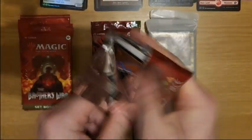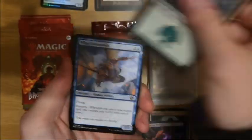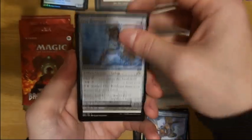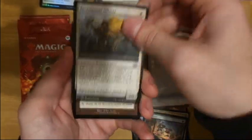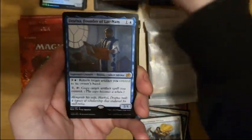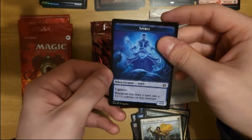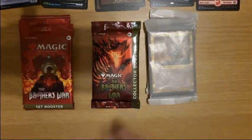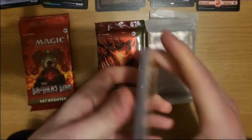The set also gives you access to older cards like Helm of the Host and Mox Amber. These cards give commander players who don't want to spend a lot of money trying to get one from years ago, or who missed them in Modern Masters 2, a great way to easily get access to them.